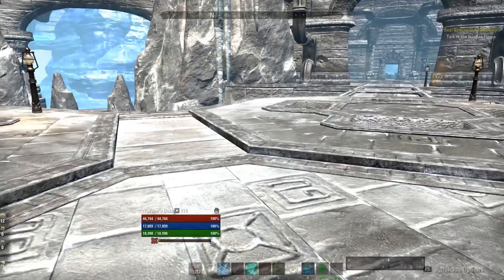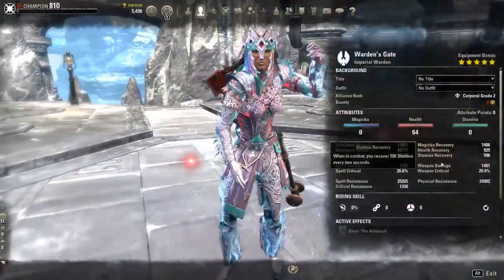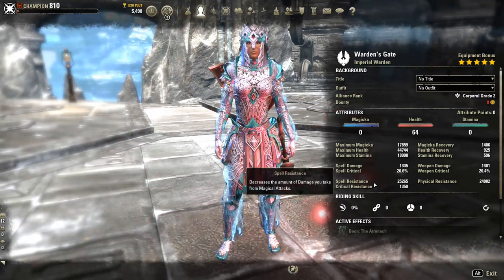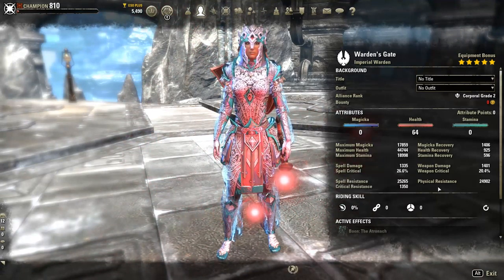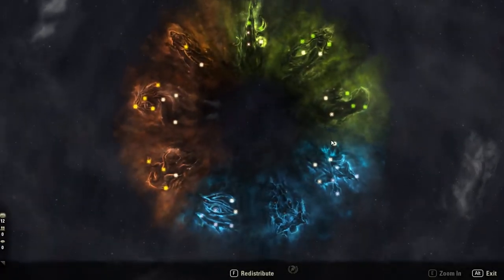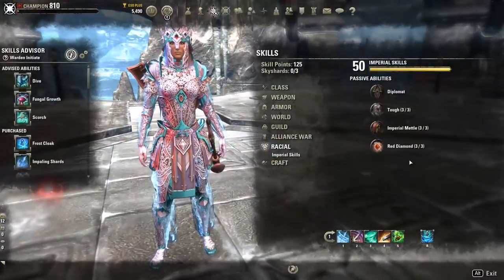Resistance-wise it seems pretty low unbuffed, but on the sword and board bar we do have almost 25,000 physical and slightly over 25,000 spell resistance. You can boost this with Nord, or spec into CP with heavy armor focus.